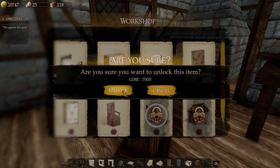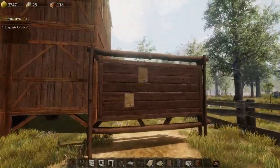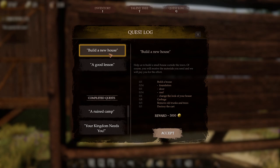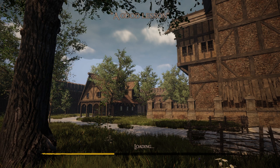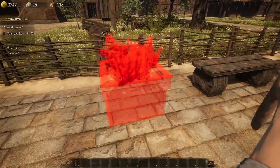Let's unlock more furniture. We're gonna need 8000 for the next one. I think we got time for one more quest - accept, accept. 3000 gold - only 3000? Build a new house, help us build a small house. A good lesson - I need to teach a neighbor a lesson, my neighbor is wealthy enough to afford his own carriage. All I want you to do is break some of his stuff. Let's break stuff - that sounds fun! Damage items - let's do it!